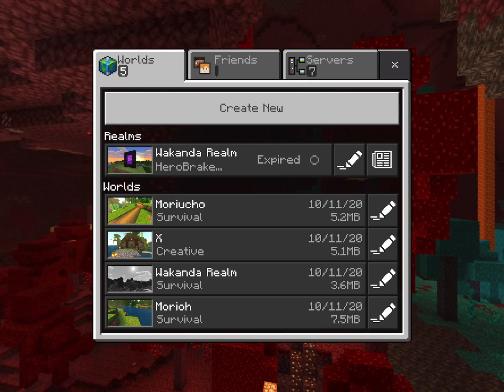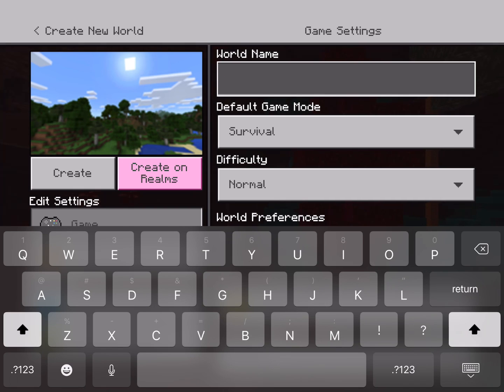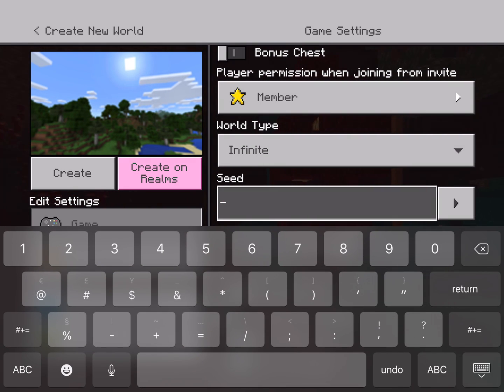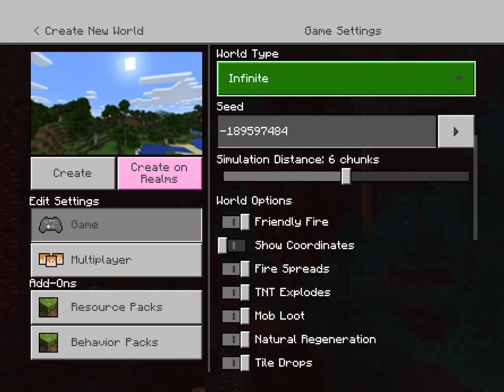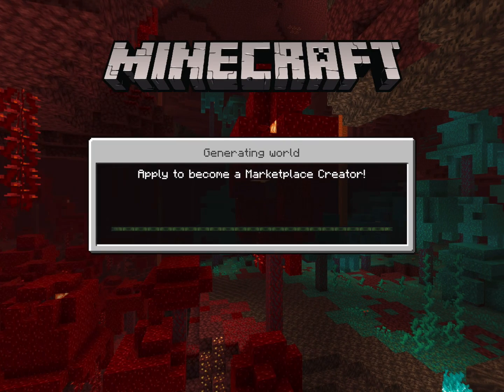You need to create a new world — name it whatever you want — but remember that the seed is essential. Take note that this is a very important step because of a problem I encountered and solved.